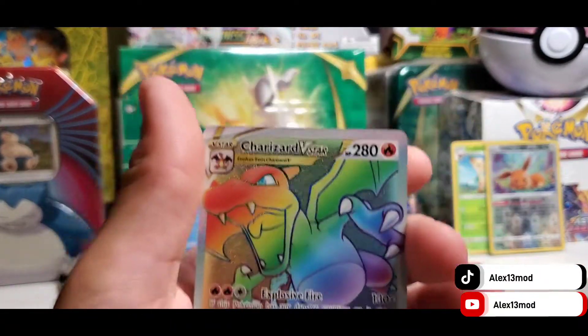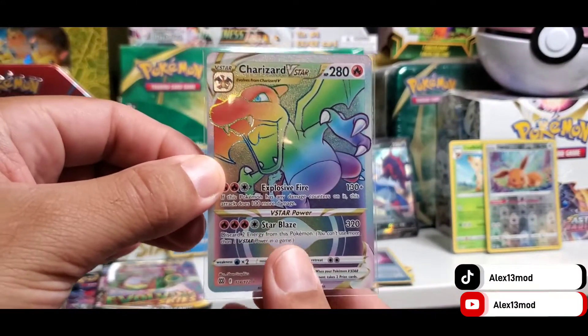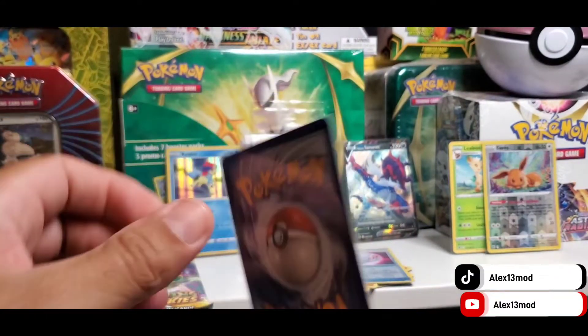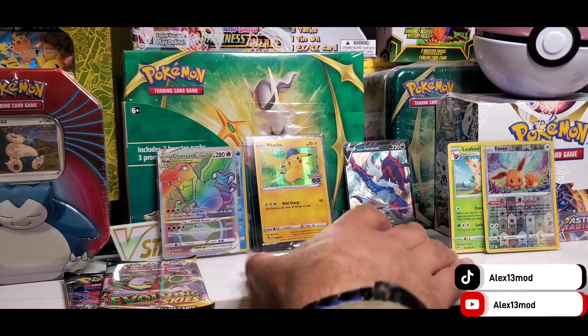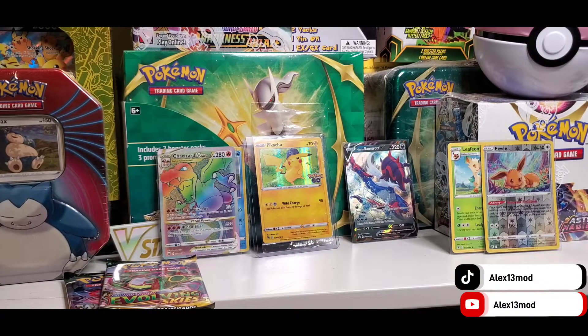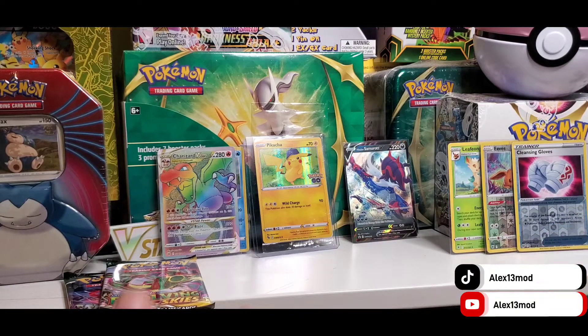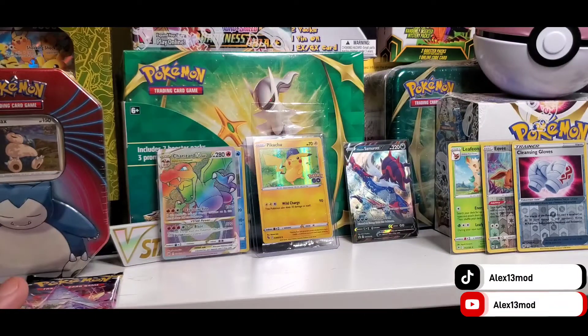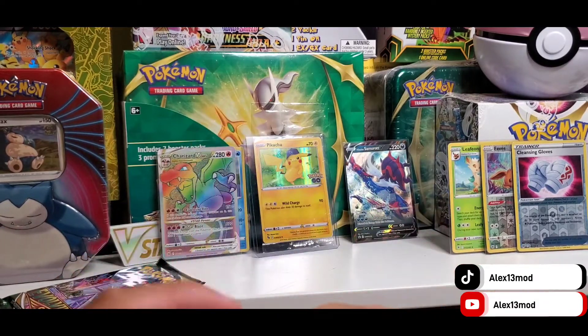Yes! Oh my God, I got the Charizard. Look at the centering on this — it's perfect. Perfect centering. This is amazing. This is a win for my Burning Stars — getting a Charizard Rainbow Rare. Number 174 out of 170. That is amazing. I need the alternate art Charizard in my set, please. Four Charizard collections. We still got Goblin Crys to go. Oh my God, I'm so freaking shaking right now. I'm shaking. I finally got the Charizard.